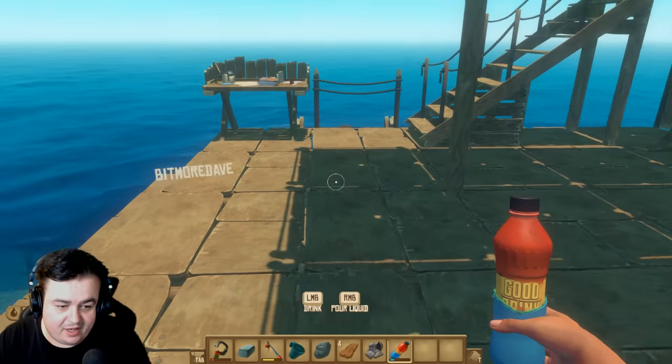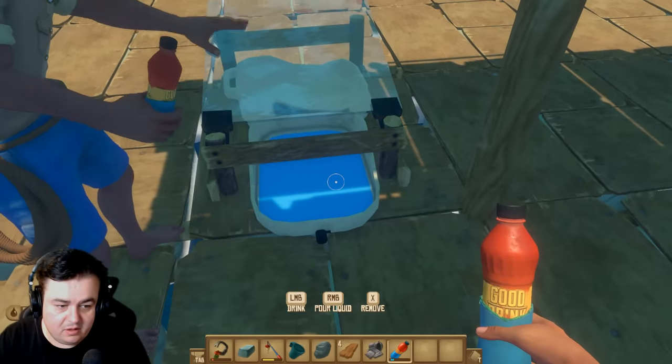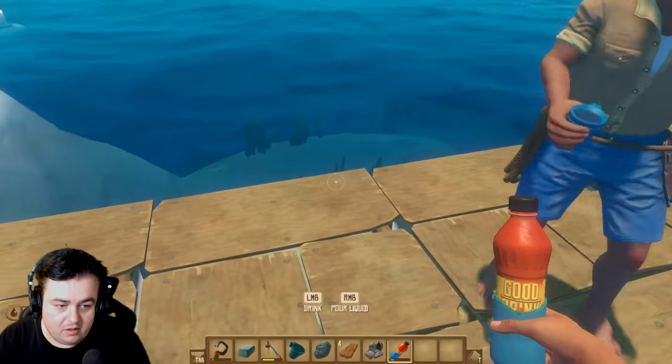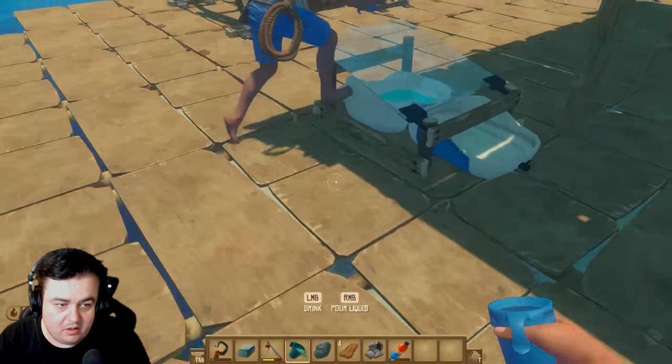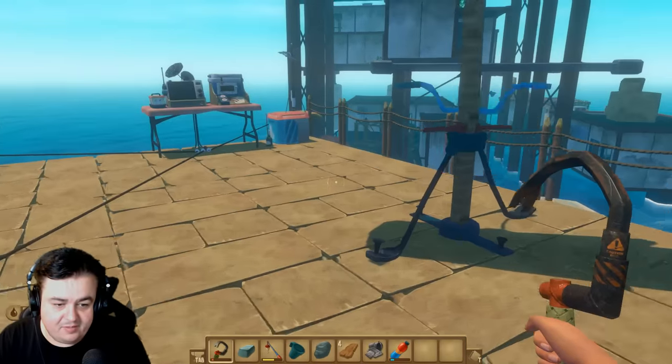And now you can fill it up like a cup, right? Yeah, you come down here and then you can fill the entire thing with fresh water. Obviously I've just done that so I've got full fresh water. Then you get your old cup and just fill this back up again with the old cup. And you can now walk around with a fresh bottle of water.